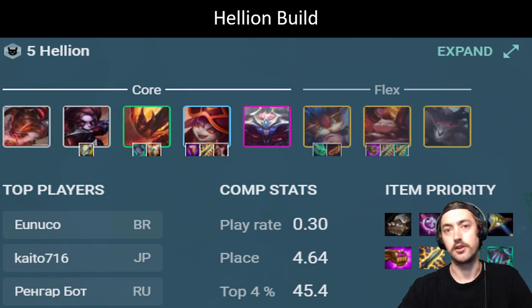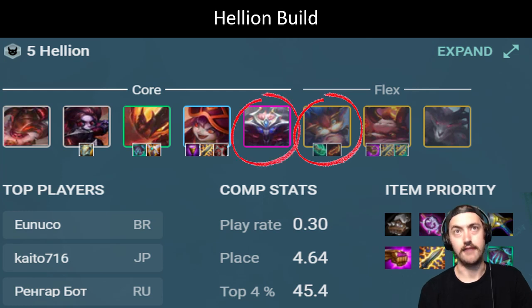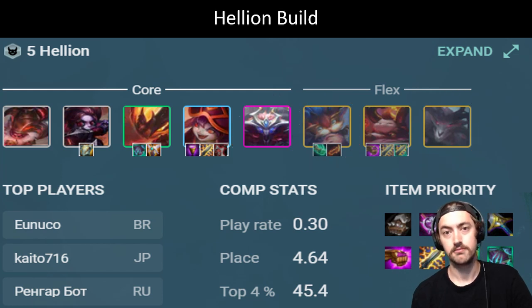So this is a look at what your final composition is going to look like. It's five Hellions where you're not running the Ziggs because the Ziggs is just an item holder for your Teemo. And then you add to that the very popular trio of Heimerdinger, Ivern, and Volleybear. All three of which got buffed in 11.11.